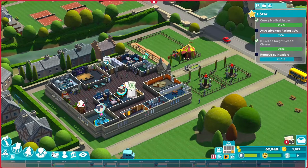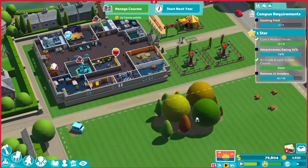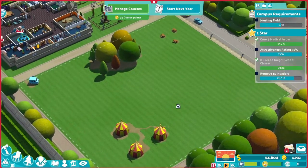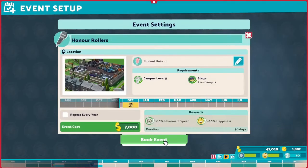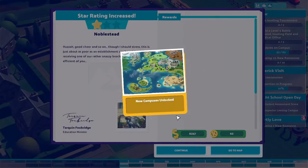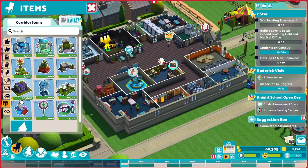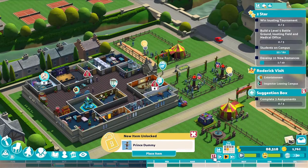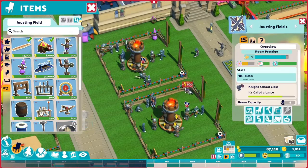We just need three more invaders. To accommodate an extra jousting field, we need to expand and buy plot number two — this time just an empty plot, as a knight school needs a lot of outdoor space. This winter break, we invite the honor rollers to perform and our students love them. And then we got the first star — two new campuses are unlocked. We can set up a new club called the Nature Club, which increases our campus attractiveness. Finally, we have completed the research on royal dummies. Now we can place the princess dummy and the prince dummy in our battlegrounds.